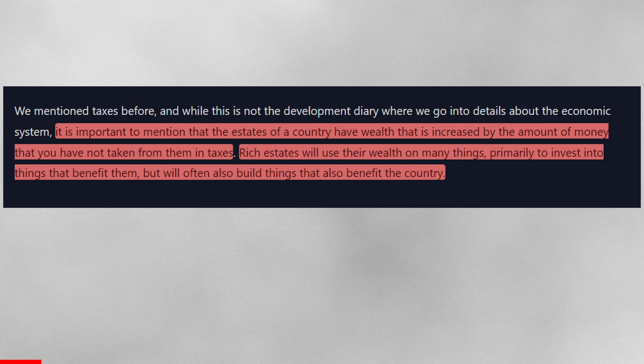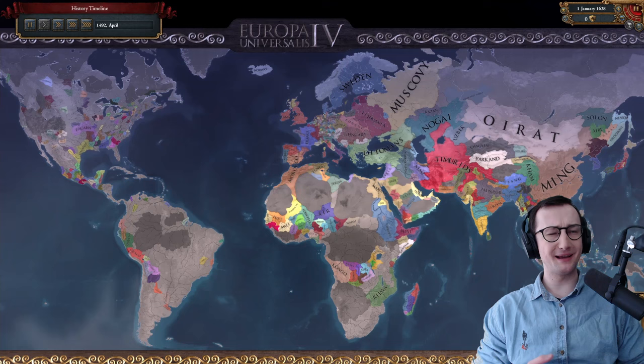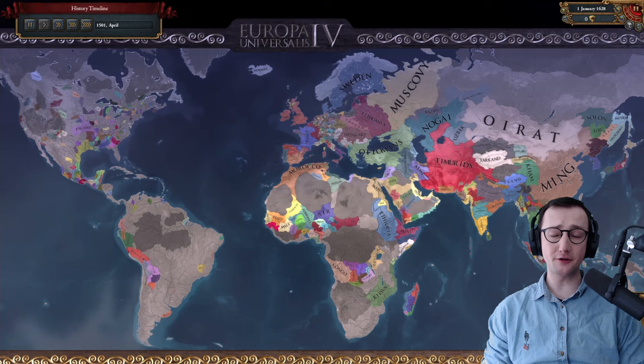Taxes have been mentioned before, and while this isn't the economic system dev diary, it's important to note that estates have wealth increased by the amount of money you have not taken from them in taxes. Richer estates will use their wealth primarily to invest in things that benefit them, but will often also build things that benefit the country. In one fell swoop they've mentioned essentially private investment in the form of estates investing in your country — I love that. The estates are very proactive actors trying to push something in their favor.